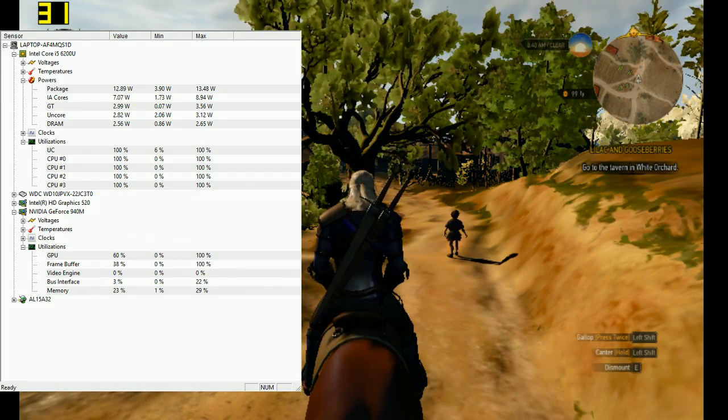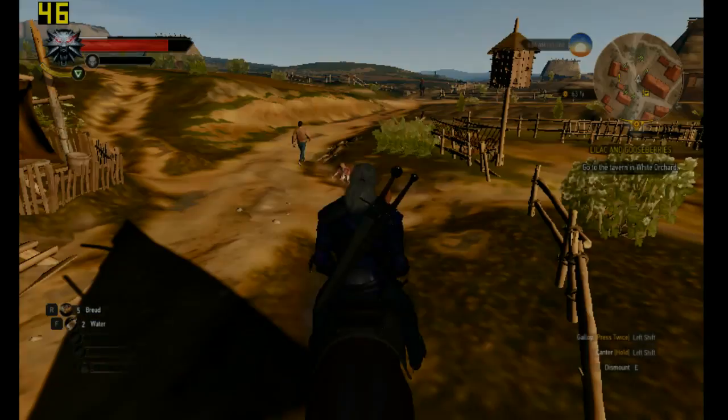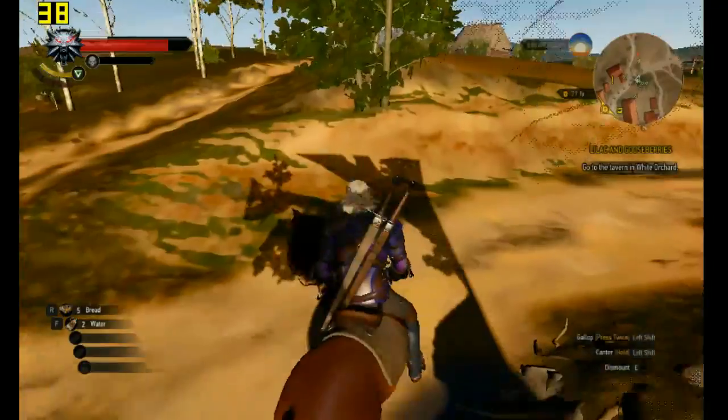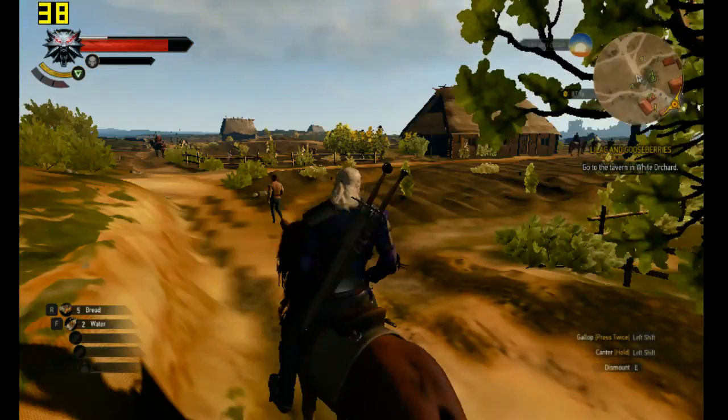Now let's get to the second mod — the under 9000 mod. As you can see, the pop-up is terrible. The FPS on the top left are slightly higher than they were before.